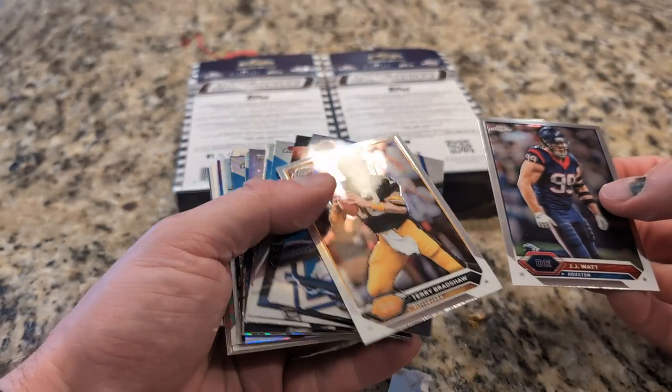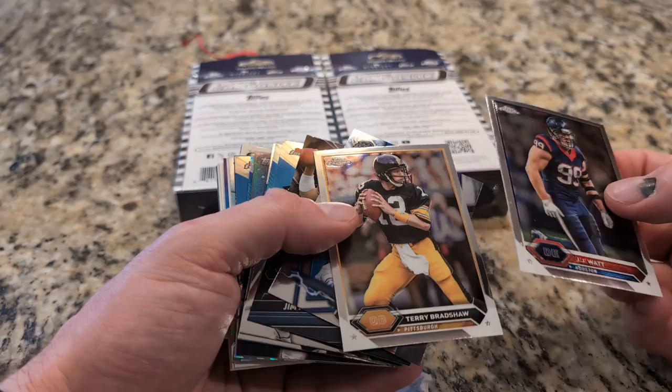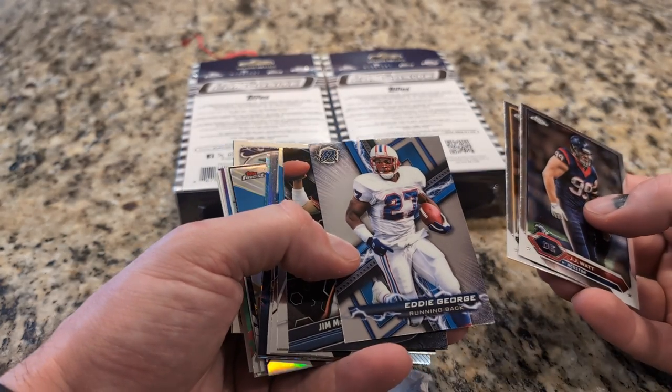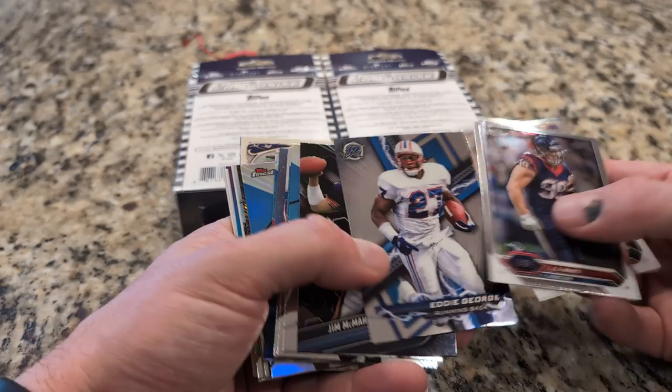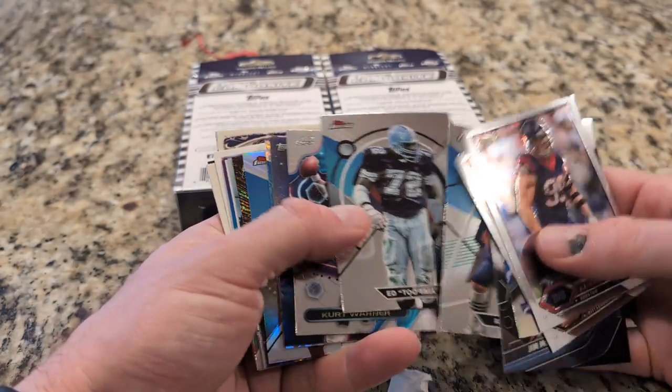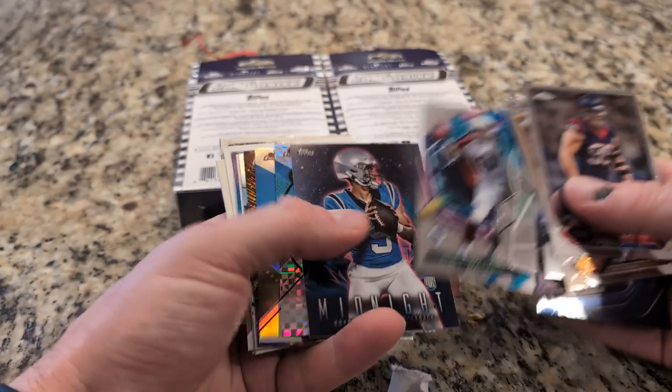So you get a mix of current players and older players, which I like quite a bit. Too bad they're not licensed — otherwise it would be much nicer cards. Here's Eddie George, Jim McMahon, Rob Gronkowski, Ed Tutal-Jones, Kurt Warner.